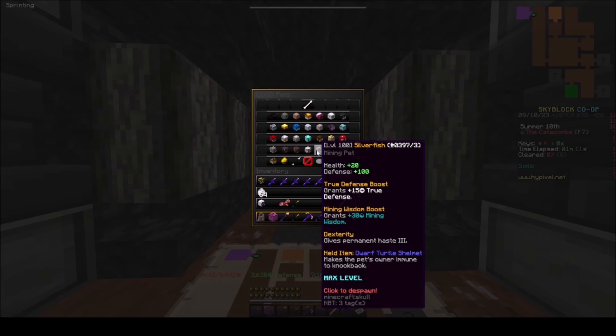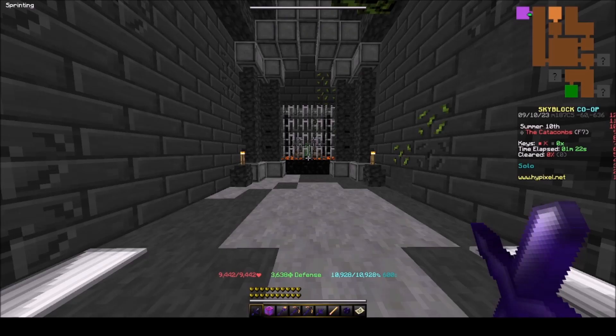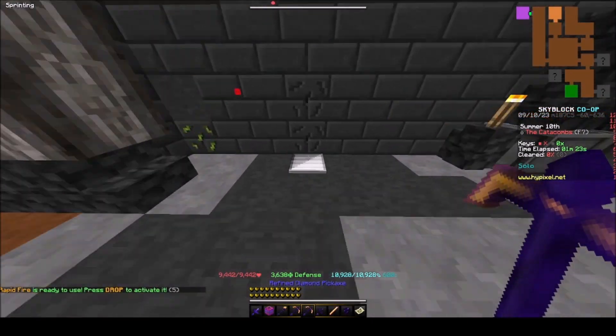First of all, make sure you have a legendary silverfish equipped. Next, you need to create a ghost pickaxe and go on both pressure plates to activate the puzzle.